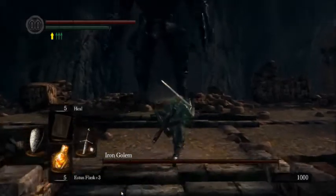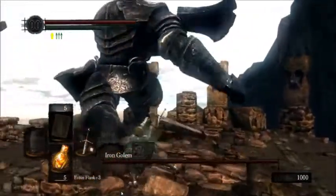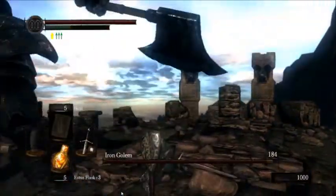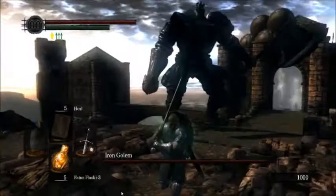Wait for him to come about midfield. As far as fighting the Iron Golem, this is the first fight where you want to learn to not lock on to your target. In fact, the only time you really want to lock on to him is just to keep track of where he is and what he's doing.